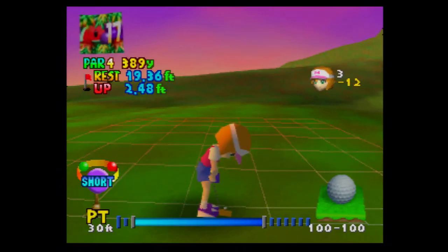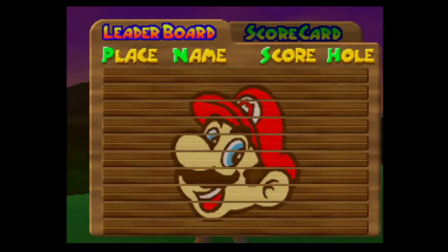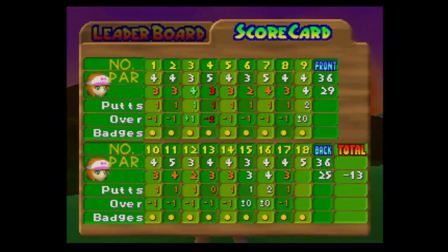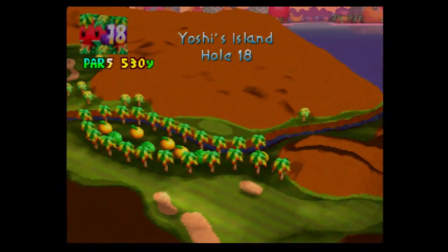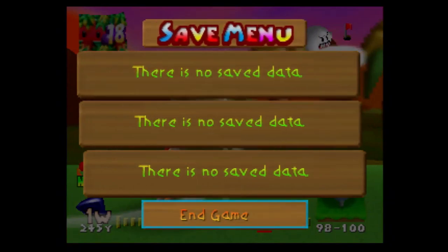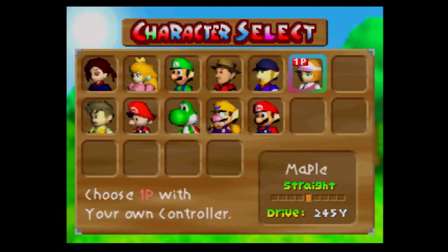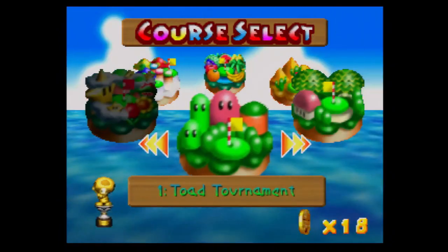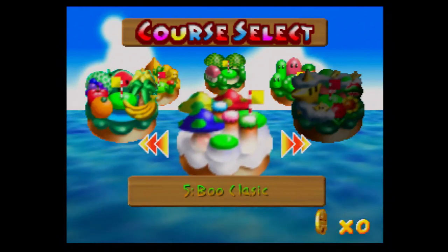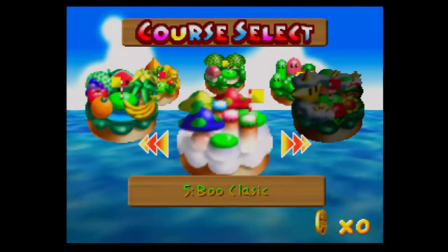This is going uphill so we're going to put more into it — and we got all the birdie badges in the Yoshi Championship! All we have to do now is we could play the 18th hole, but I'm done with this video. Next time on Mario Golf for the N64 we're going to do the Bloom Classic — I'll see you guys next time.